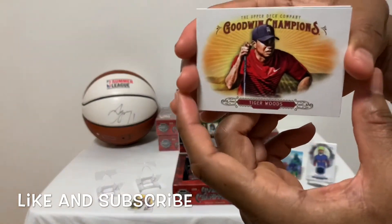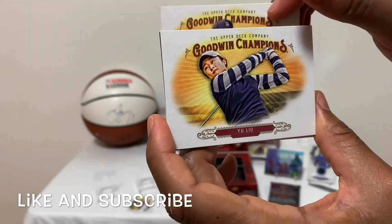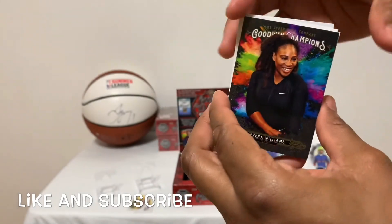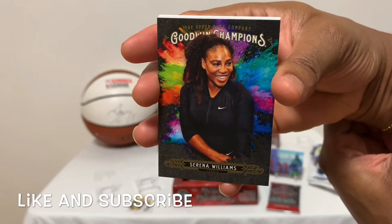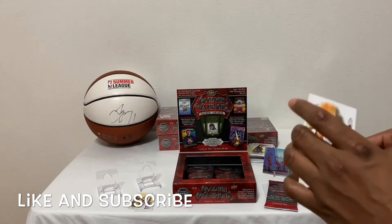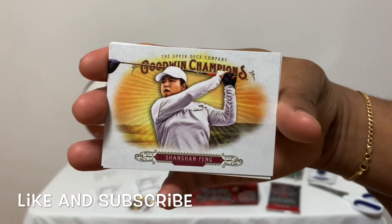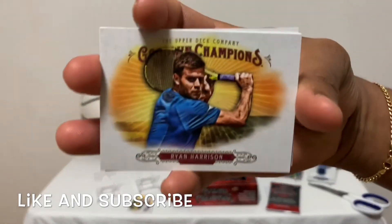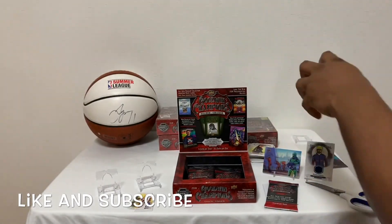Up next, we have a beautiful card of none other than Mr. Tiger Woods — beautiful looking Tiger Woods. We have a Yuli golf. We have a Serena Williams — beautiful Serena Williams. I'm a huge fan of this woman. Tennis, Serena Williams, colored card, sweet little card. A Shang Shang Feng. Up next, we have Ryan Harrison. Followed up — there you have it. Tiger Woods.